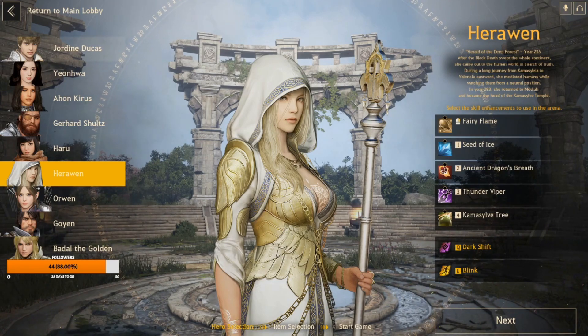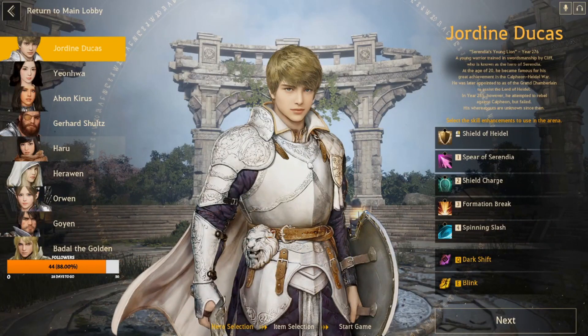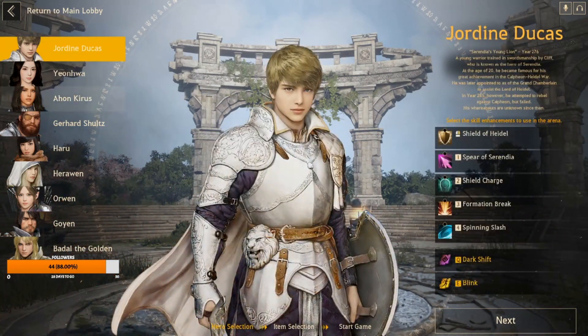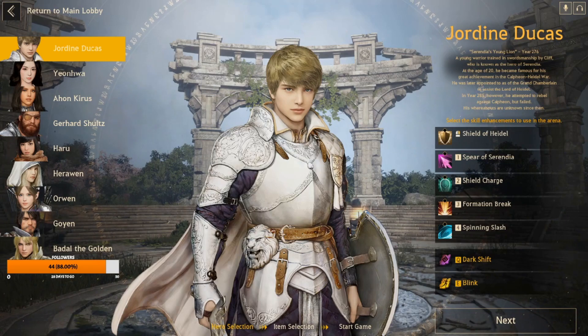Another bad combination is Jordine and A'hon. I feel like A'hon can lock them down and provide some setup, but their kits contradict each other a bit. The only way they'll get real stuns is if A'hon is standing still, and Jordine doesn't have enough going on to capitalize off her combo setup potential. A'hon actually sets up better for him than he does for her — she threes and then he comes in with his three and four, but as the sword-and-shield tank with higher HP, that's not how it should work.